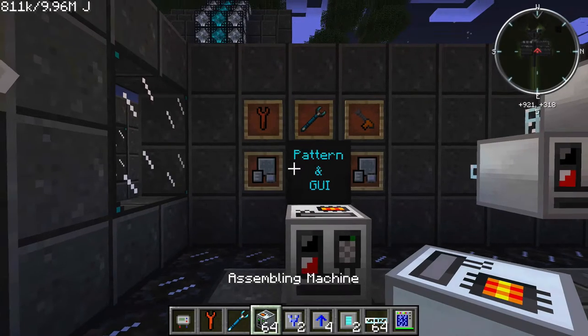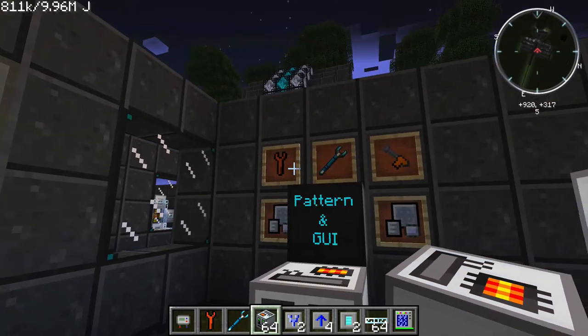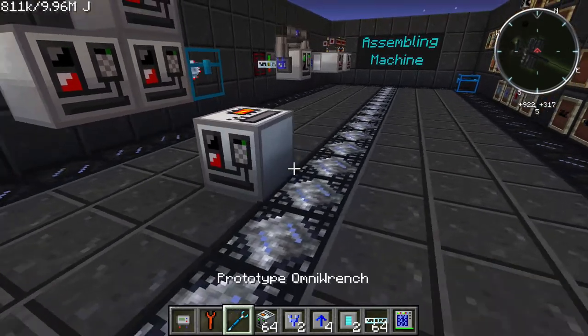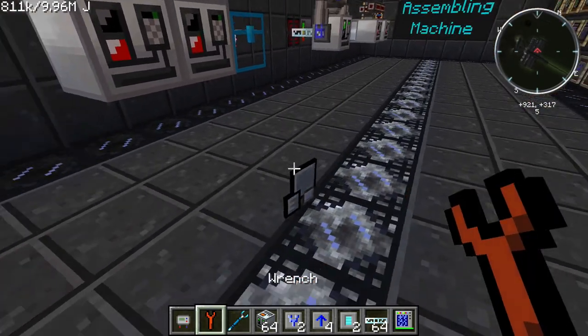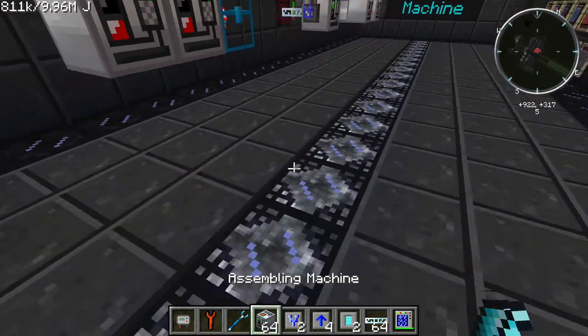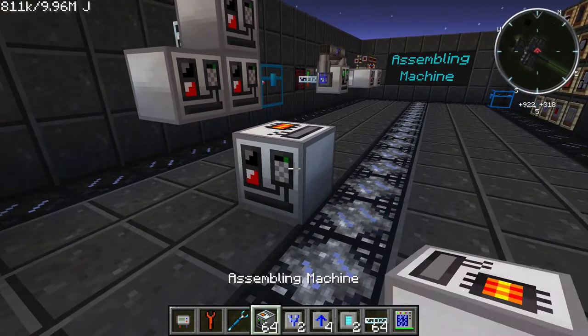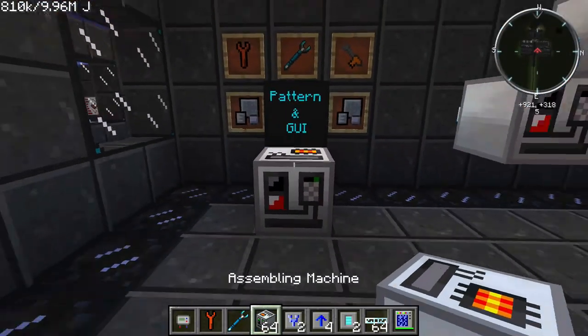This block can be removed or picked up with any of the following wrenches: the normal IC2 wrench, the prototype omni wrench, or the electric wrench. If you pick it up with a regular wrench there is a chance that you will get machine parts, so make sure if you don't want those machine parts that you're using the prototype omni wrench or the electric wrench on lossless mode.